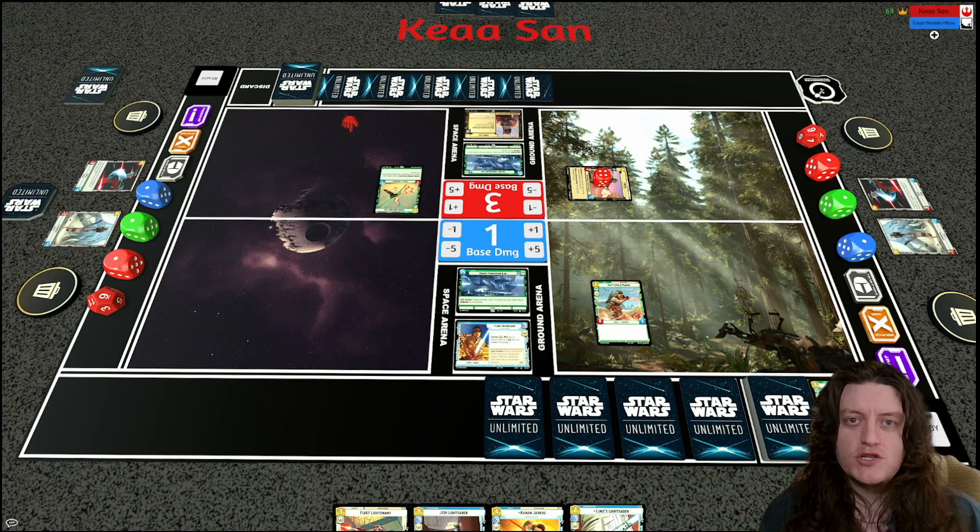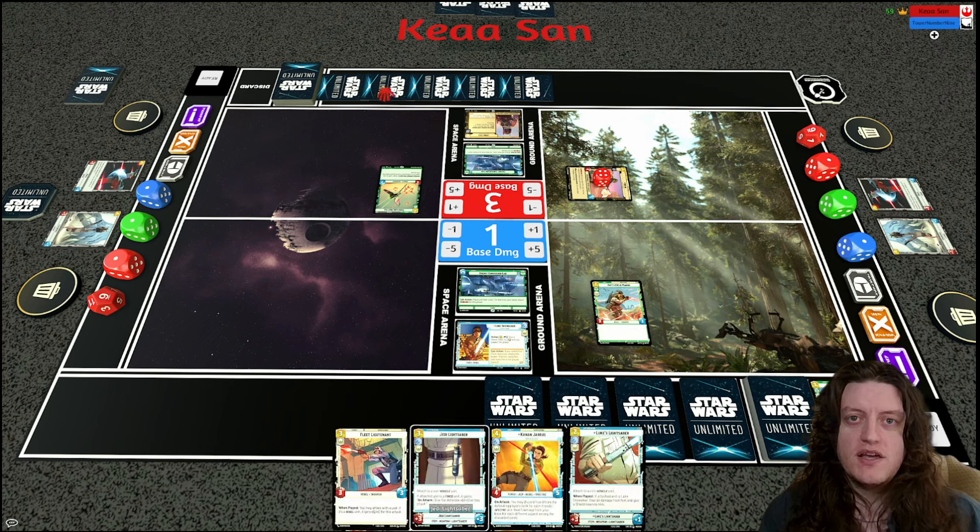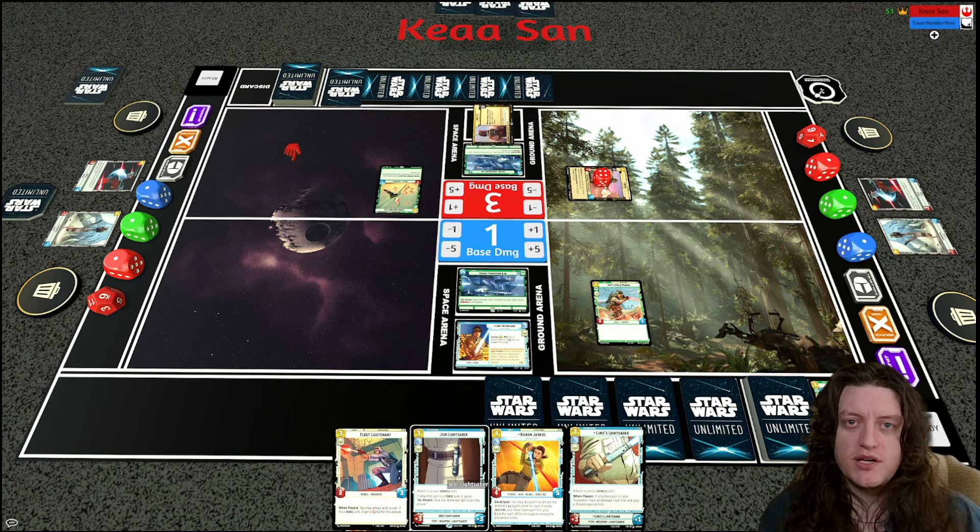My opponent ambushes Bossk, defeating my Echo Base Defender. Now I have options: give the Battlefield Marine the Jedi Lightsaber to defeat Bossk and stay alive, trade immediately and play Kanan, or use the Energy Conversion Lab to ambush Kanan to defeat Bossk and get some healing while keeping my Battlefield Marine alive. It's not super clear what the best play is.